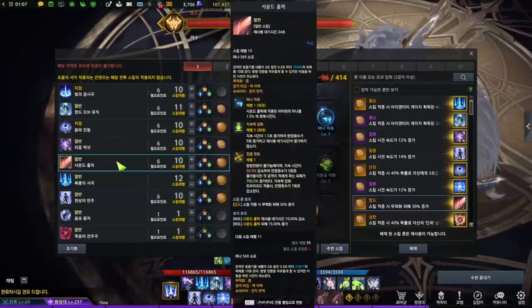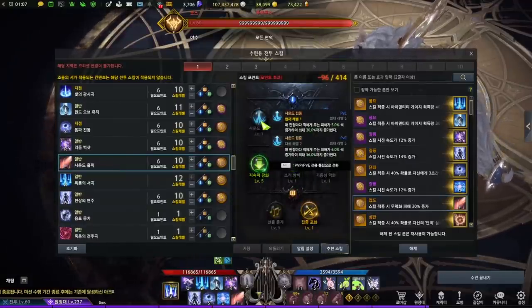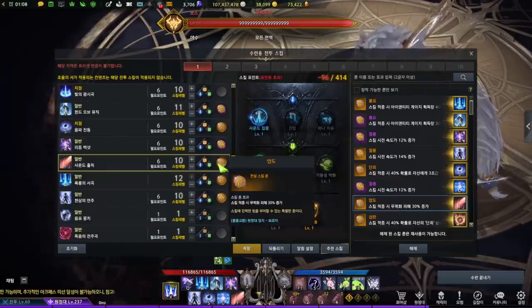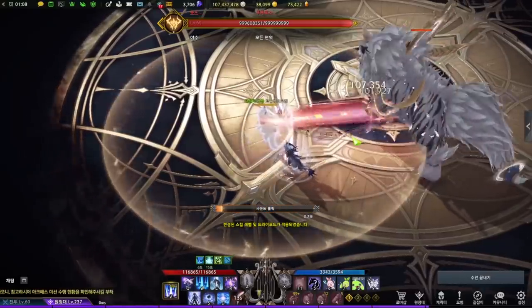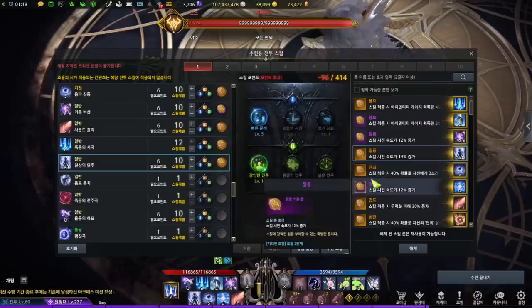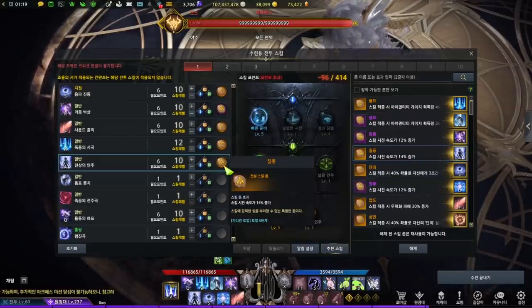Soundholic is your main stagger skill — it also gains a lot of bubbles even without the gaining tripod. You usually have a damaging tripod, longer sustain for more ticks, and Focused Fire. Overwhelm runes are usually equipped here. Heavenly Tune is your main buff skill — make sure this is used on every cooldown; it is very important. Tripods are cooldown related, Tough Tune, and Intense Tune. Gale Wind runes are often used.